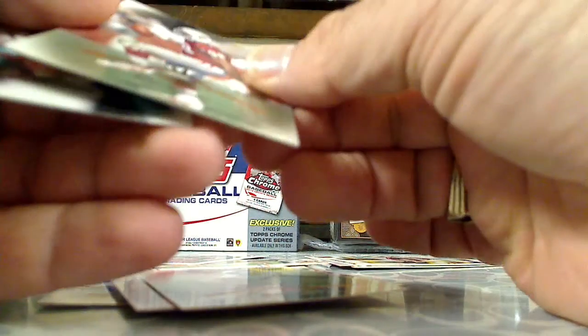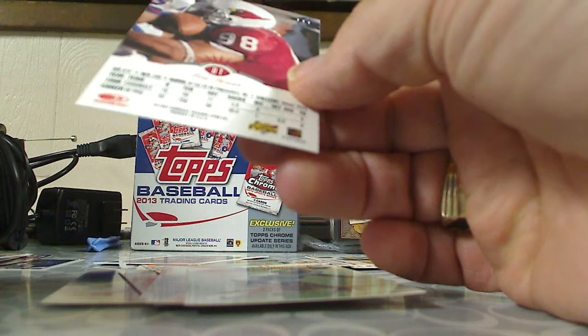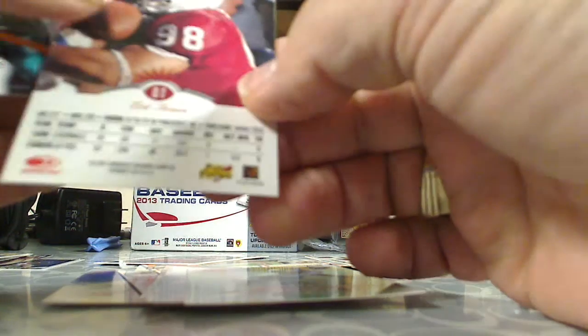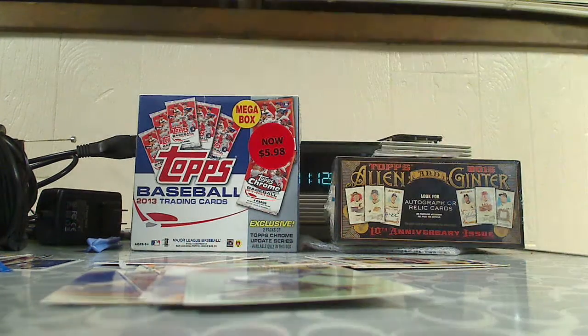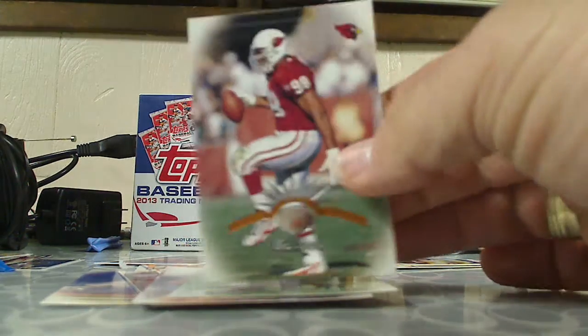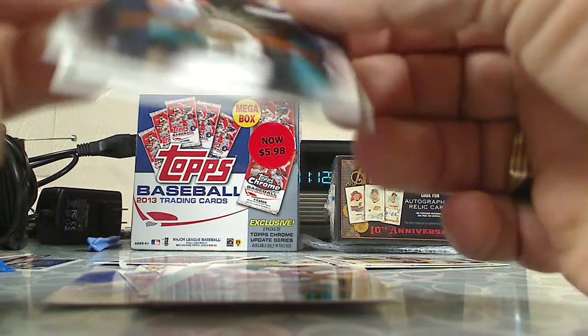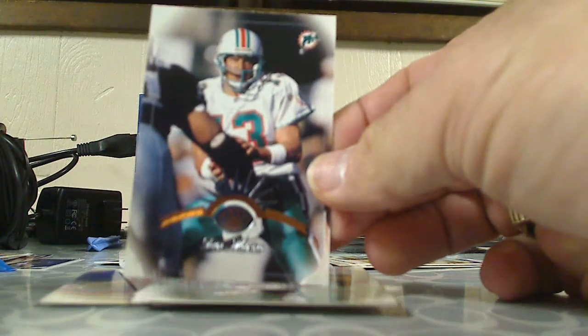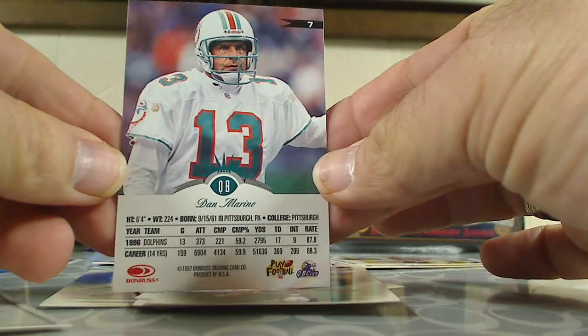Eric — who is that? Eric Turner... I can't read. This is Eric Swan. And the card for my PC — nice — Dan Marino! That's a pretty sweet card, card number seven.